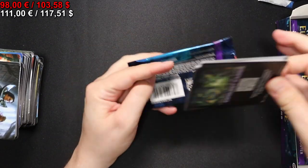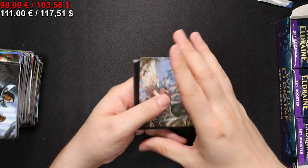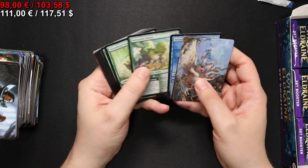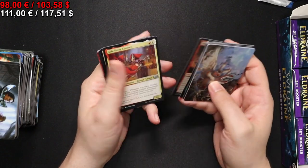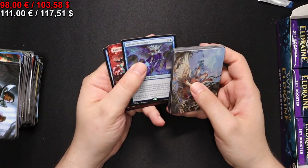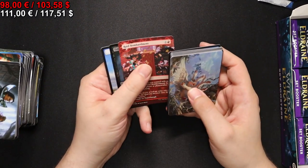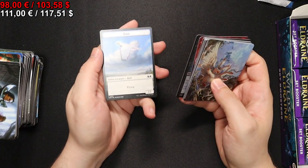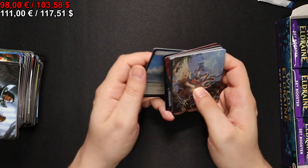To the next pack we go. That's the Goose. We start off with Talion's Messenger, a Raid Bombardment, and a foil Taken by Nightmares, and a Bird token which also looks quite lovely.